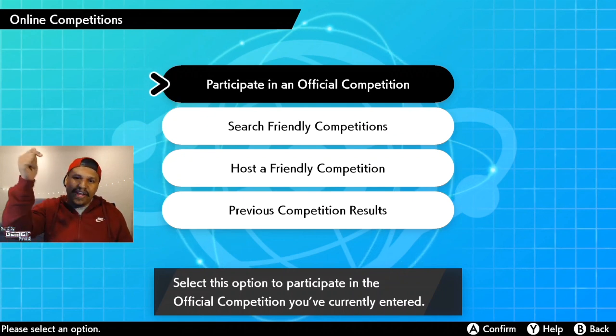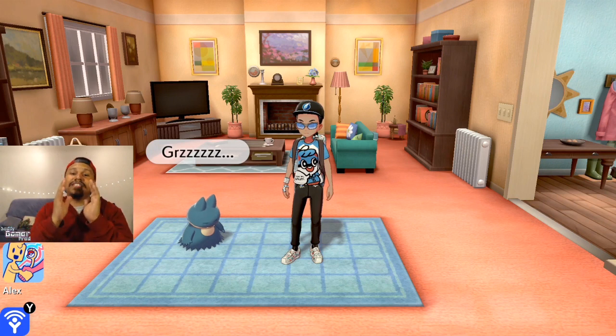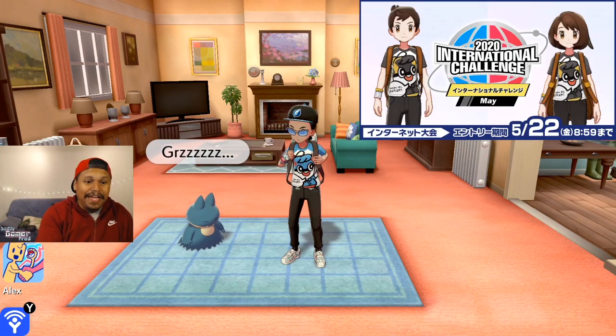Once they distribute the gift, I'm going to do a video showcasing the new clothing and stuff for you guys right here on the channel. Let me know if this helped you out in the comments below — I answer all comments. I think the Ultra Ball Guy shirt is pretty cool; I like it more than the Great Ball Guy shirt because it's all black with yellow, and I think I can make more good clothing combinations with black and yellow.